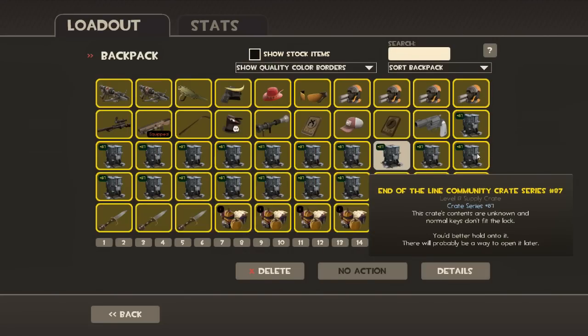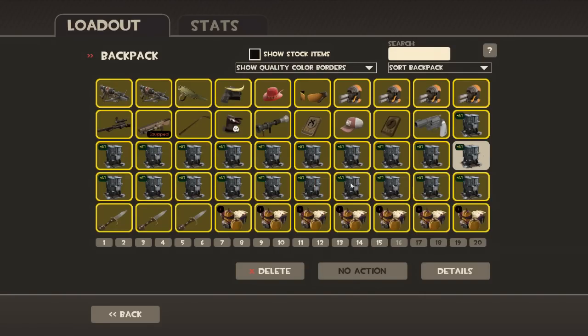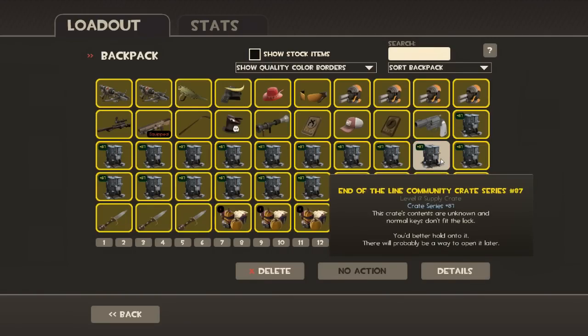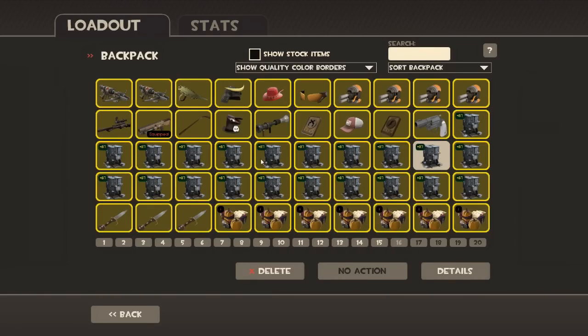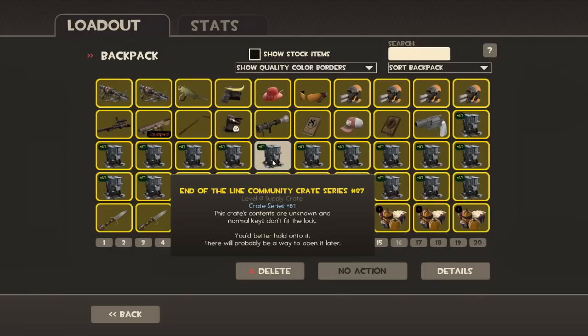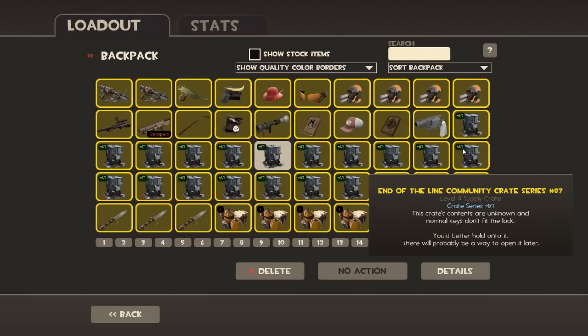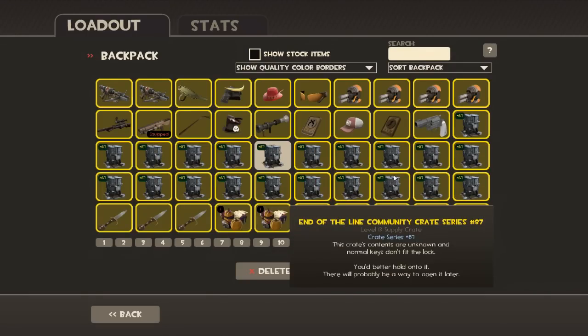One thing that's interesting about this is that supposedly the end-of-the-line update isn't supposed to be for a little while, and the NG versus Spy update is supposed to happen before then. So I think it's interesting that the crates are dropping now, but the fact that we have to wait for the keys confirms that the end-of-the-line will be after the NG versus Spy update.